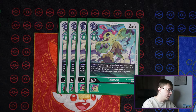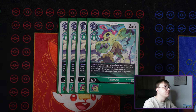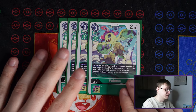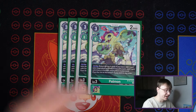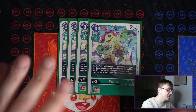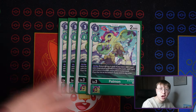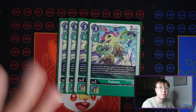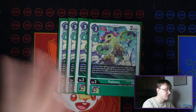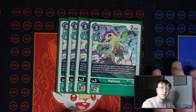Next card is BT10 Palmon — this is your searcher outside your tamer. It essentially reveals the top four cards, lets you add a Vegetation or Plant, and then you also get to add a Fairy to your hand. This is essentially mandatory in my opinion. Being able to search your whole deck is obviously very powerful, and this deck doesn't have many ways of drawing or searching other than through this and the tamer.